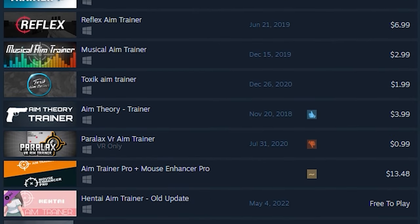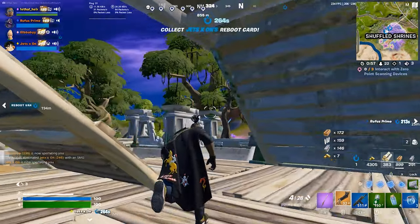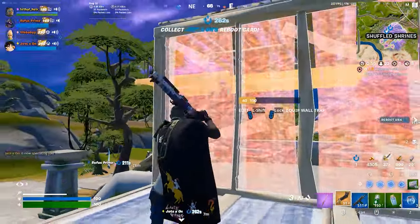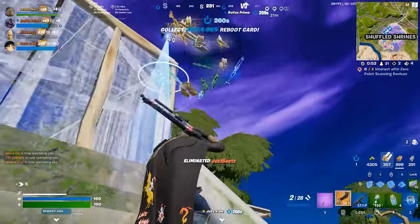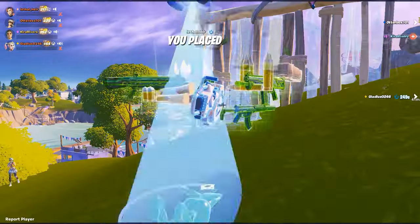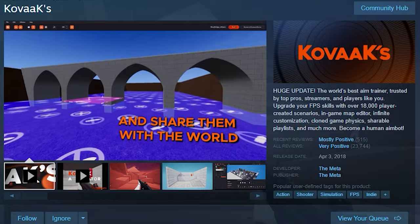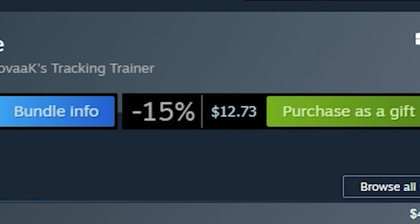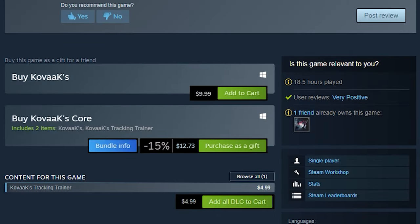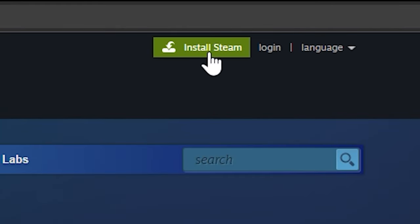The next thing you need to do is download a good aim trainer. This might seem like a hassle, but I assure you it's not — it's actually for your own good. Proper aim training will help you sharpen your skills and get better faster than just playing games, without the frustration of dying over and over. Two popular aim trainers are Kovaak's and AimLab. You can find them both in the Steam store. Kovaak's is currently $12.99 US, but if you don't want to spend any money, AimLab is completely free. If you don't have Steam, I'll leave a download link in the description.